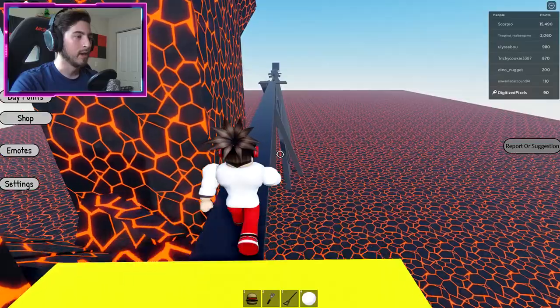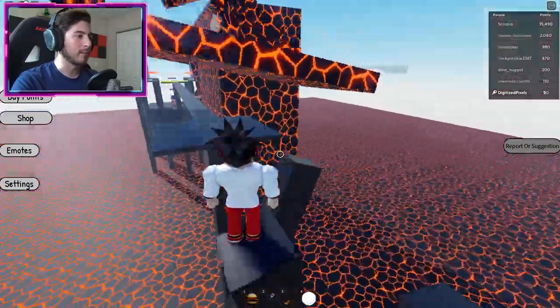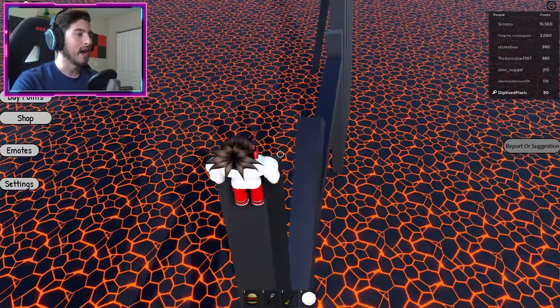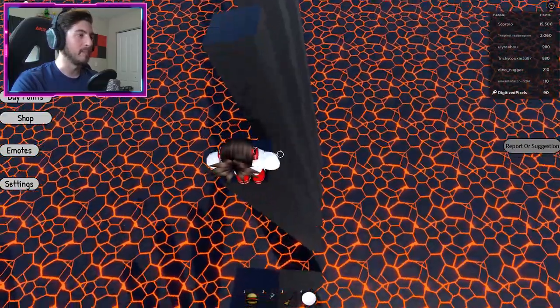Right here you've got to avoid this big guy — watch out for his hands though, his hands are pretty big and chunky. Go ahead and wait for him to do all that, then get to the end quickly. Jump there because he will kind of hit you right there and you will die.